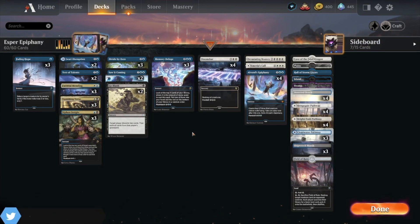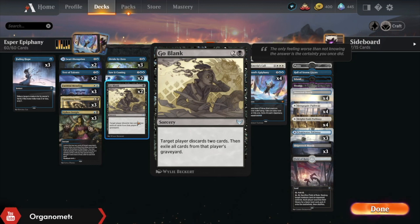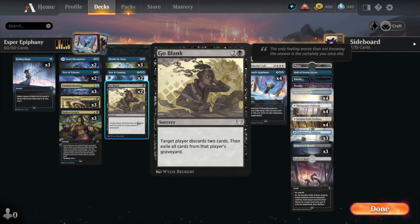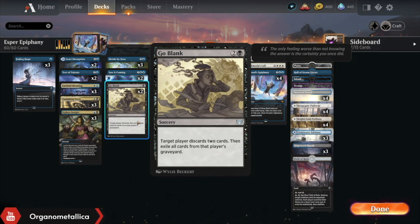The last black card worth pointing out is Go Blank. Being able to attack our opponent's hand is really great proactively — they get to pick the two cards — but especially with some of the mid-range green decks, that may be a big enough portion of their hand where that's powerful enough. Being able to then exile all cards from that player's graveyard is really, really useful against flashback spells.